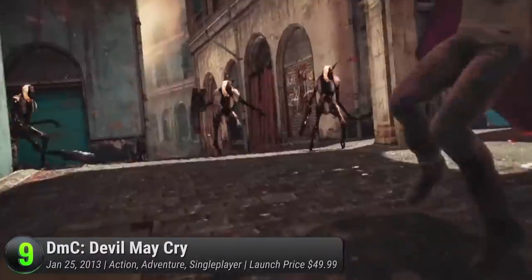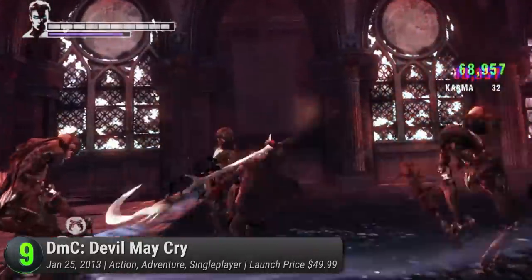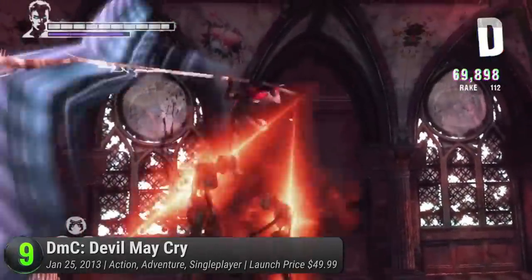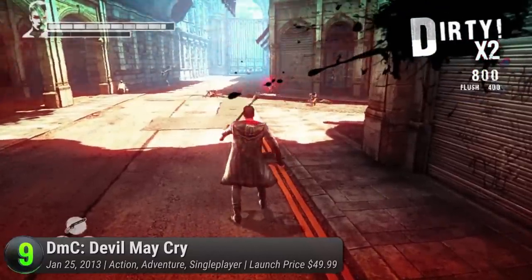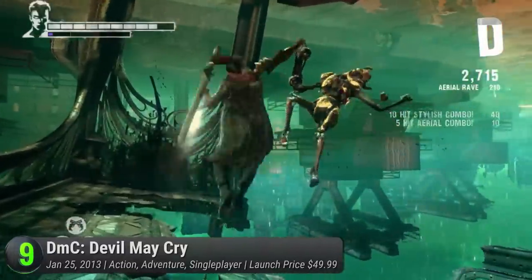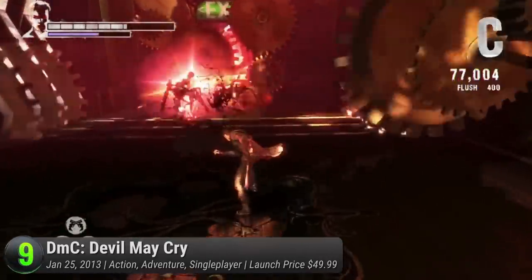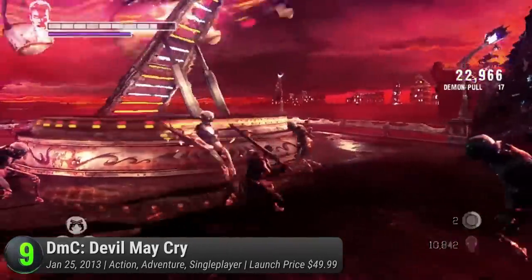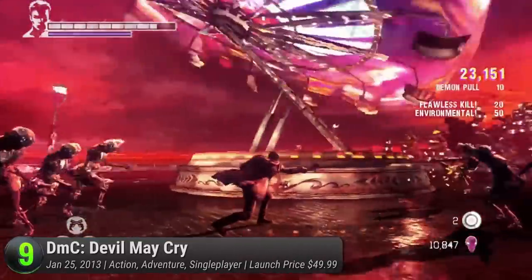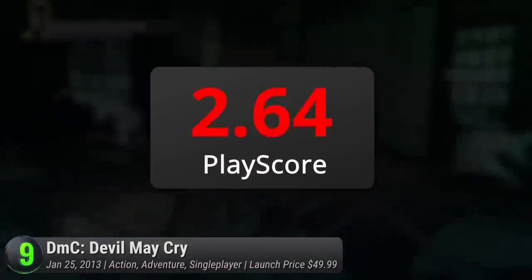Devil May Cry. Capcom's well-loved franchise just had a massive makeover. No longer their development concern, Ninja Theory steps into the pedestal to take over Dante's radical hack-and-slash adventure. This reboot kicks off with a brand new and seemingly weirder Dante — no longer half-demon, half-human, he's now a Nephilim, a creature born with demonic and angelic abilities. Travel to Limbo and unleash the power of blue and light with your movesets. The combo rating system makes a return, along with new badass weapons. Also featured is Dante's twin brother Vergil, and together they team up to stop the evil Mundus from taking their city apart. Despite its mixed reception about Dante, it still receives a PlayScore of 8.78.